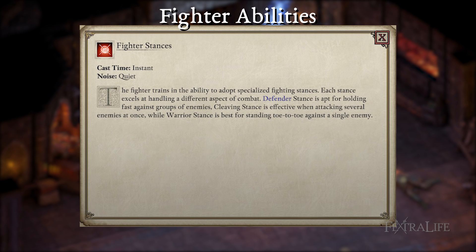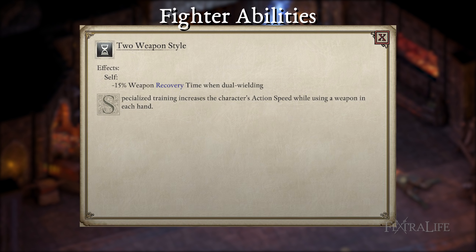Fighter Stances — at level 4, you'll unlock your fighter stances and you'll want to pick them up ASAP as they are a big part of the class and build. You can switch between these while in combat and they have some amazing effects. Two Weapon Style — this passive reduces your recovery time when dual wielding weapons and is great for getting more attacks off, which results in more crits.